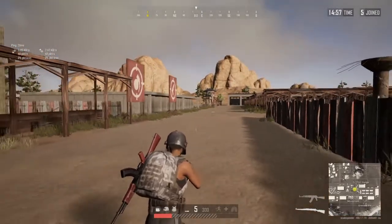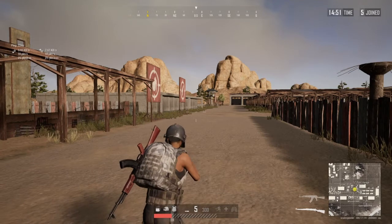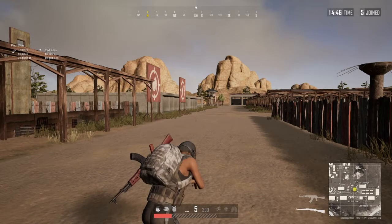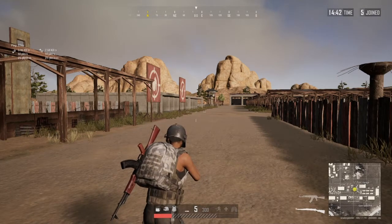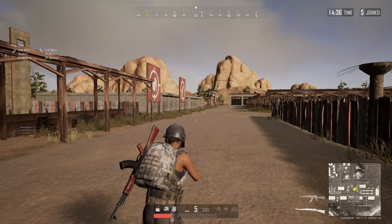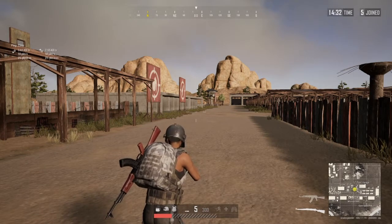The generally accepted figure is that for each 100 meters of distance, you need to lead your target by one body's width. The guy I hit was almost 400 meters away, so I had to lead him by about four bodies — in fact I think it was more than that. And then to get the kill I had to hit him in the head, so I had to raise the gun a little bit.